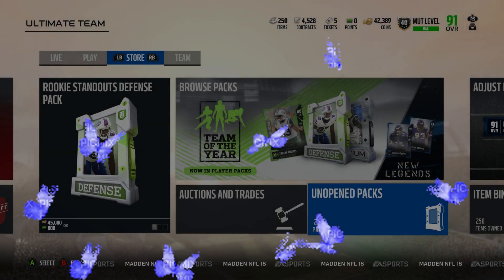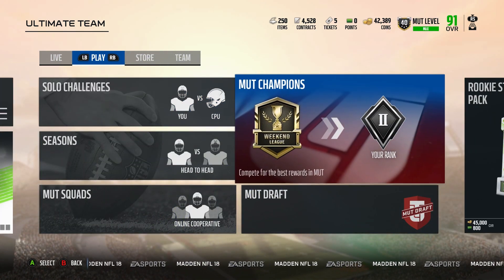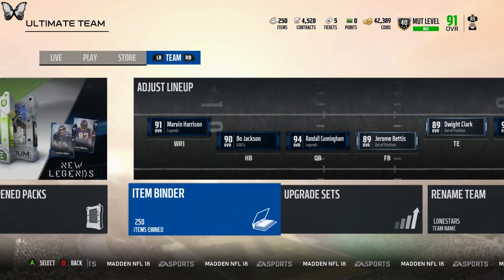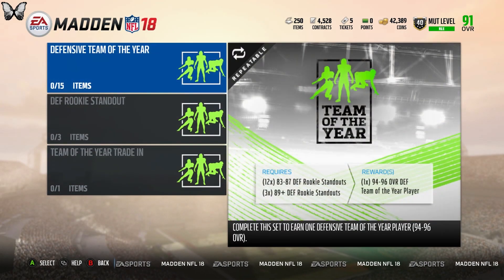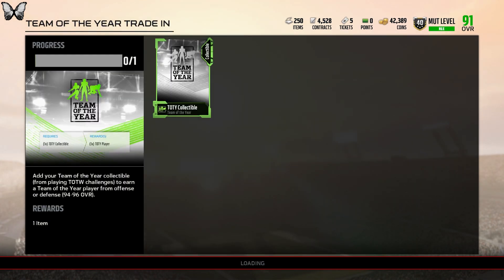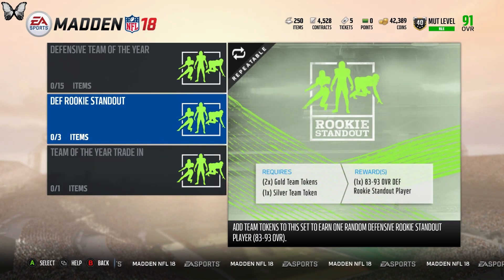What's going on guys, we're back again with another Madden 18 video. Today Team of the Year did come out, so there's some new players — basically defense came out this year. If you did all the Team of the Week solos, you're able to put the collectible in to get one random Team of the Year, either offense or defense. That's this one right here — Team of the Year collectible goes in and you get one of them for free.